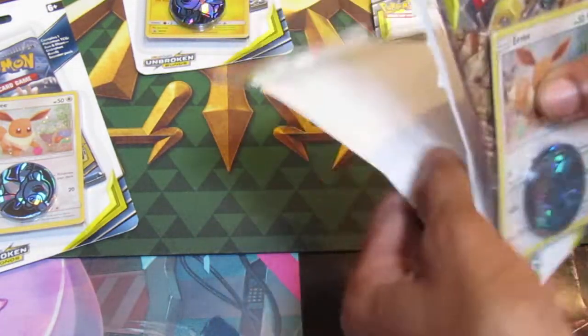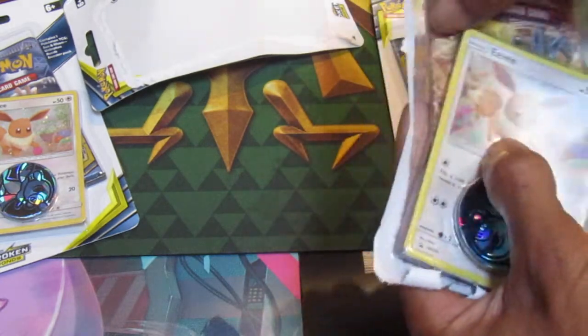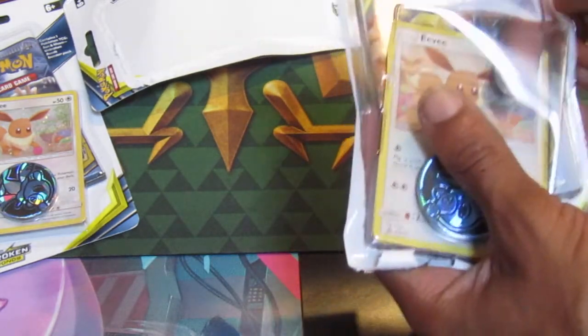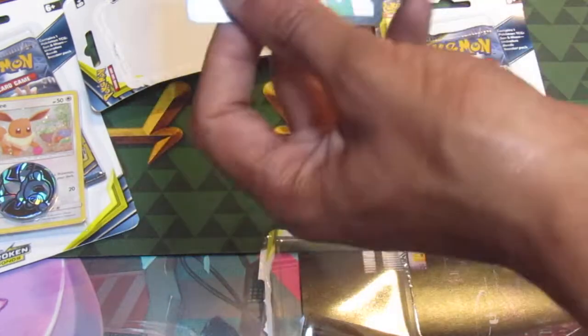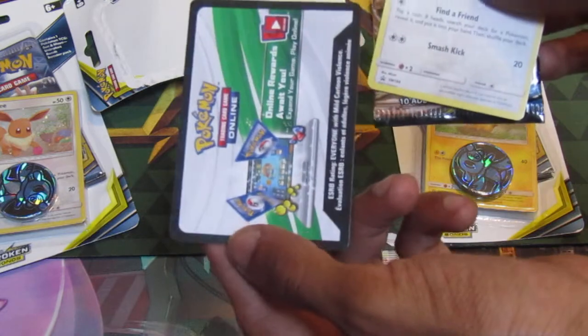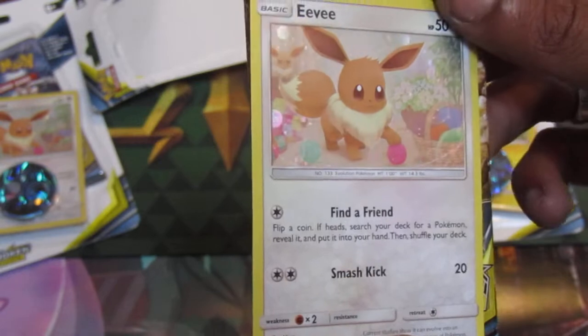Another thing as well — in these videos it's not one code card, it's two that you get. As you can see, it comes with a green and white code card, which I will give away in the next video.